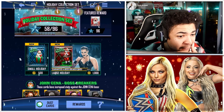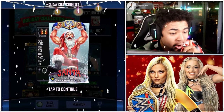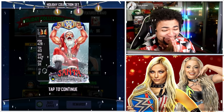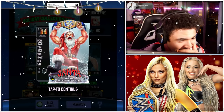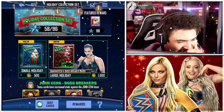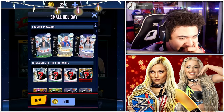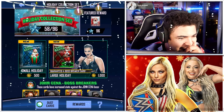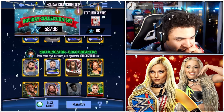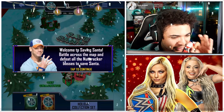Okay, there's a holiday collection set — let's have a quick look at that. There's a holiday tree. I've got 50 out of 96 stars. Look at that Santa card — that looks freaking sick! You have to complete the set to get it. You get a large holiday pack and a small holiday pack. So I need 96 stars total, collecting all the cards to unlock that Santa card.